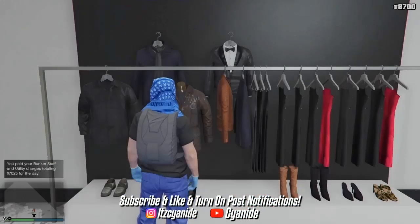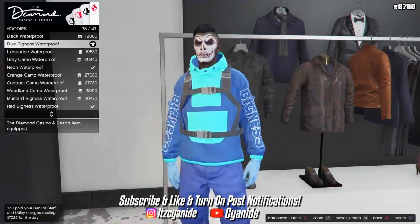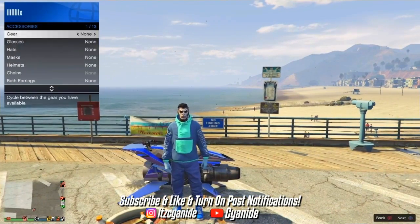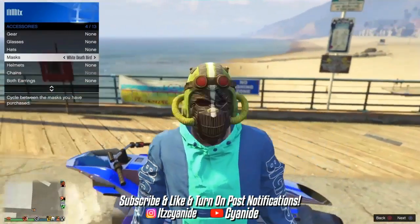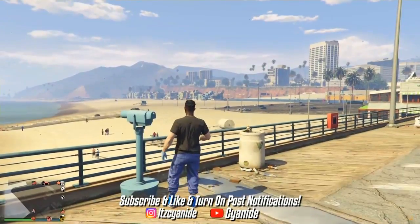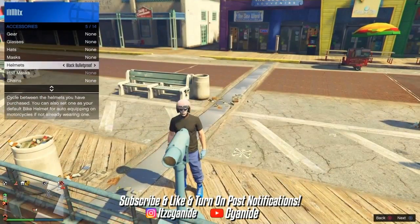At the casino go to tops, then hoodies, scroll up and down, and purchase the blue bigness waterproof hoodie. Then we'll do the telescope glitch again. Equip the mask — scroll until you find it. Put on the mask and your sweater will disappear temporarily — that's normal. Run towards the telescope, press right on the d-pad, and it should disappear. Then open your interaction menu, but first put on the helmet.